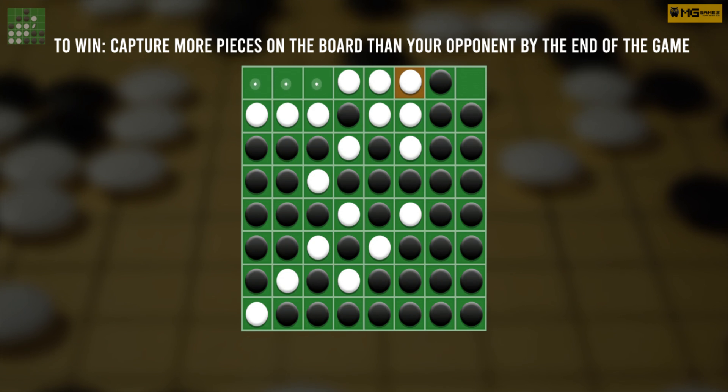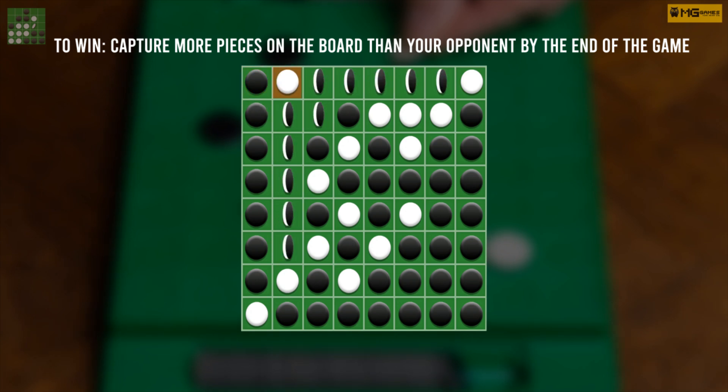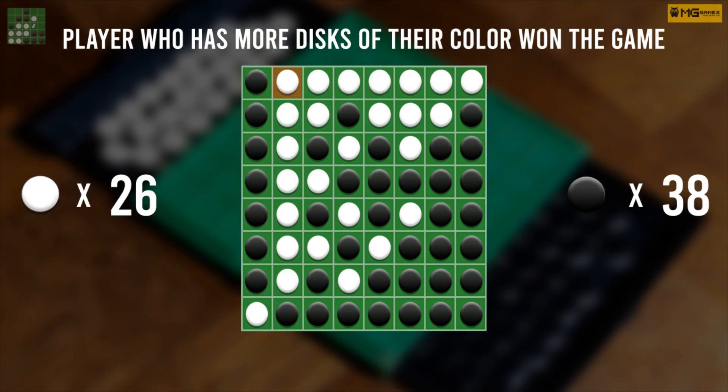Like checkers or chess, game pieces are either black or white. When the game ends, each player counts their pieces left on the board to determine the winner.